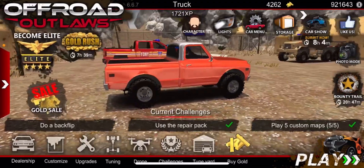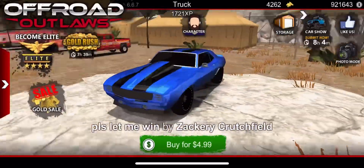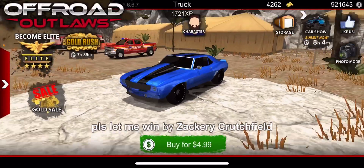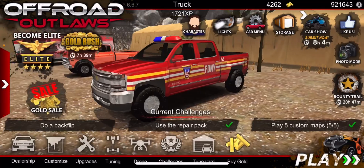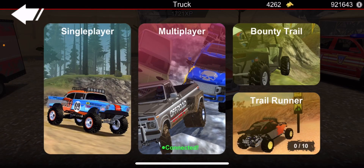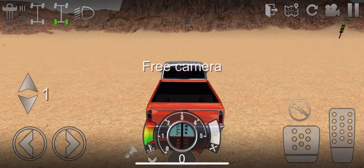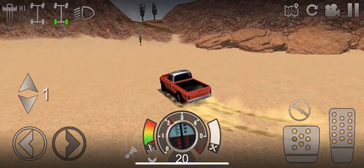Hello guys, welcome back to another video. We're showing you where and how to find the fifth barn find, which is the Camaro — basically the car that just won the car show. We're going to go single player and head into the desert.